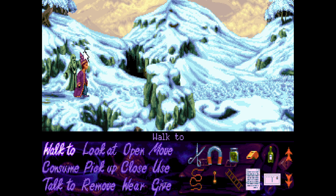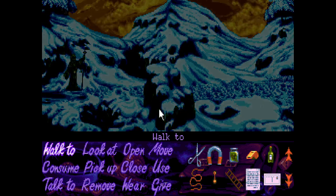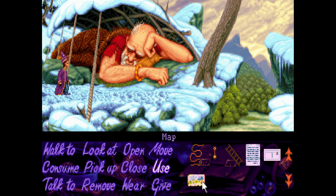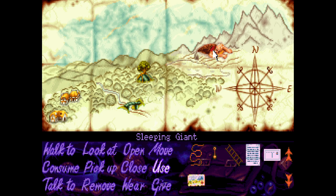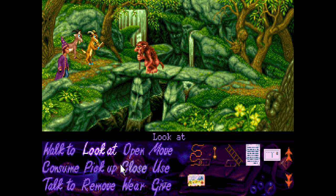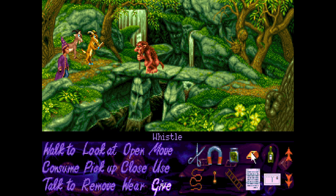This looks like maybe a cave. Let's just see if there's anything else around. Oh god, it's a giant or something. We've got our map down here which fills in as you go, but it doesn't fill in everywhere. We've got the center of the forest, troll bridge, sleeping giant — so now we've got here. Maybe we'll just go back and see if we can look.